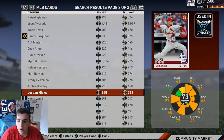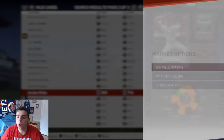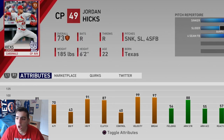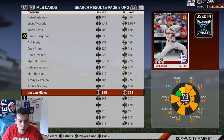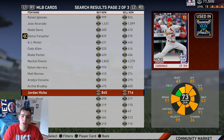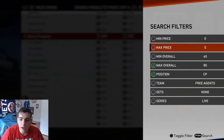Jordan Hicks — this might be one of the best budget bronze cards ever. Jordan Hicks is one of the hardest throwers in the game. He throws heat, he is straight gas. He throws straight 99s — he's like the righty Chapman. If you guys have no stubs, pick this card up. Highly recommend Jordan Hicks, he's literally a god.